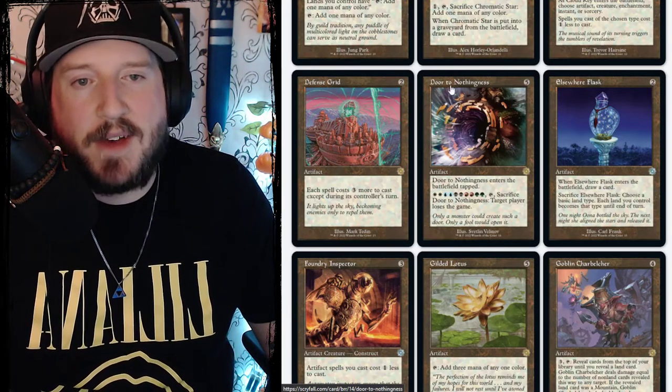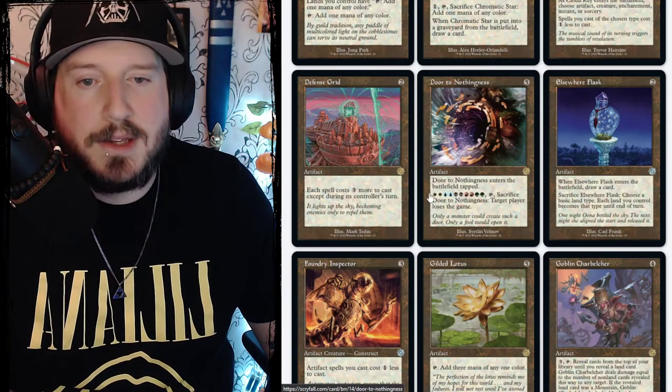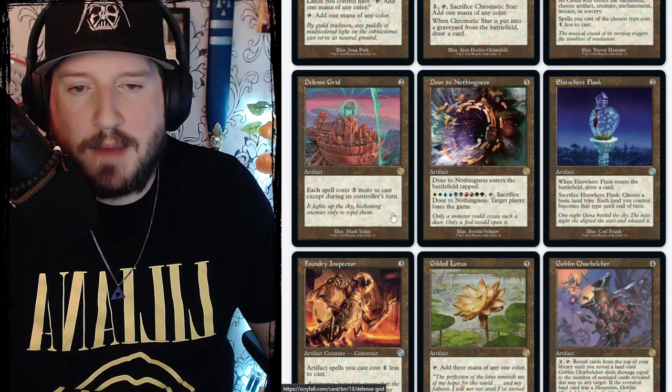Door to Nothingness is five colorless — it enters the battlefield tapped. You can pay double WUBRG and tap it to sacrifice it, and target player loses the game.